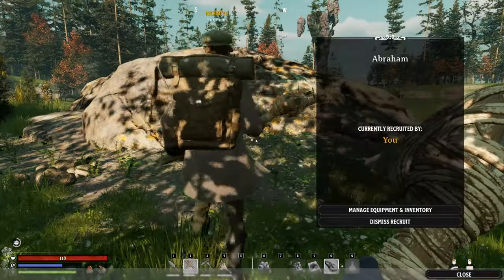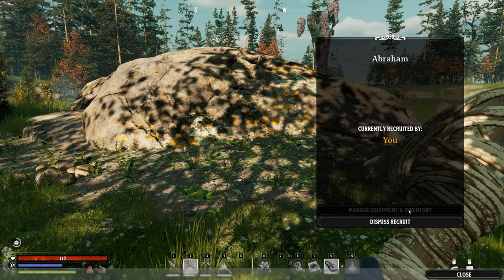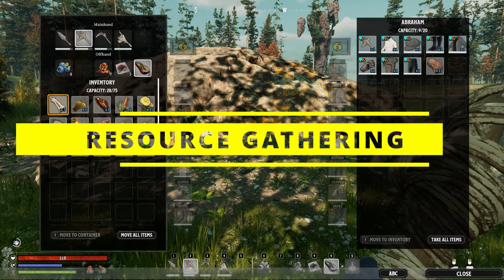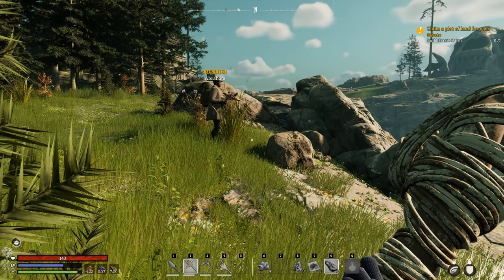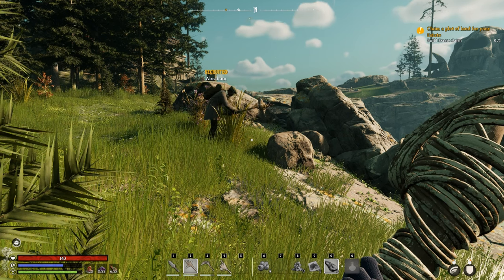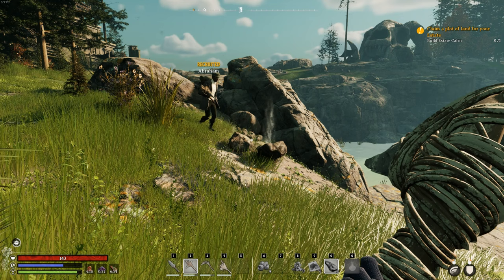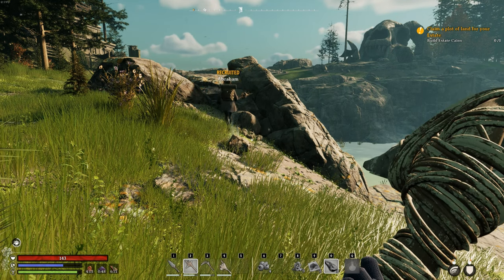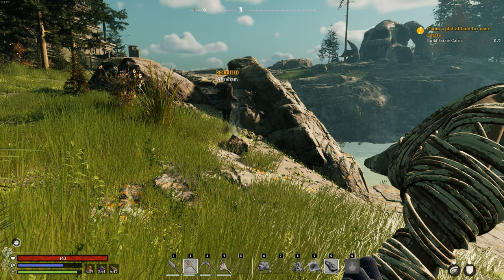Your recruit comes to you fully clothed in basic clothes with a basic tool — mine came with a pickaxe, and I think they always do. Your recruit initially begins to collect whatever resources they can harvest with the tool they have. For obvious example, a pick would yield stone. Leave your recruit with this tool and they'll continue to mine that resource.